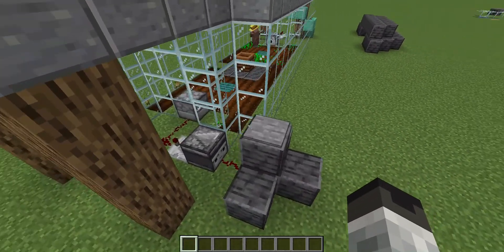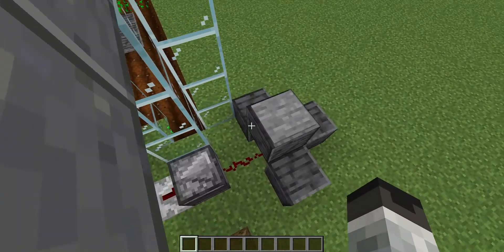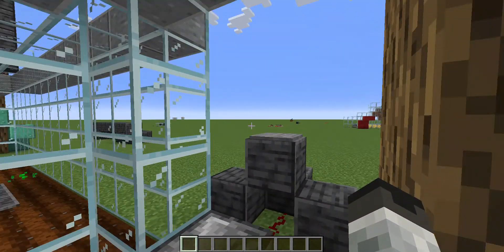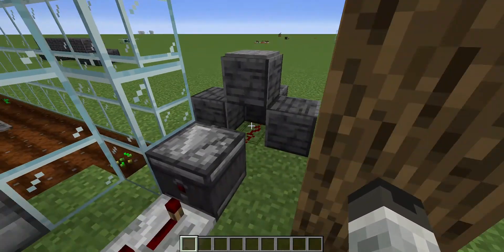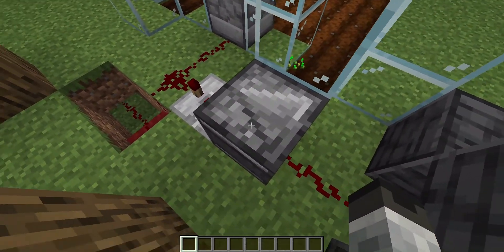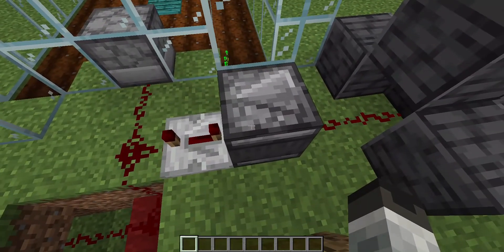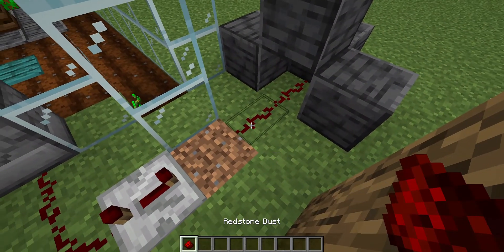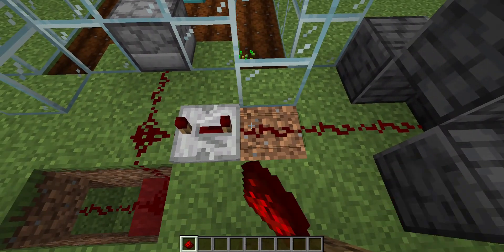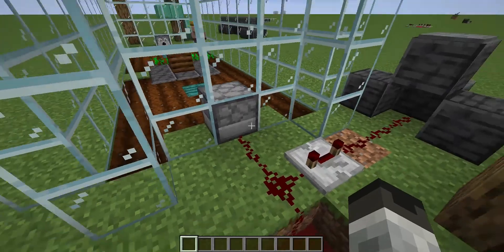Essentially how it works - you stand on this pressure plate. It's a bit more manual than the other farm I did. The other farm is still up on my channel, it's from a while ago. You stand on that pressure plate to get this redstone signal going. I don't know why I put an observer here - this does not compute. Well, you just fix that and that's done.